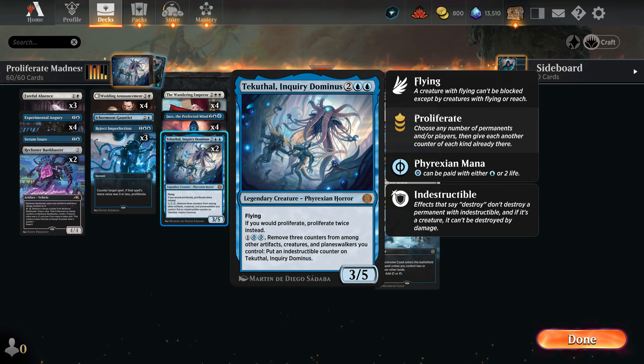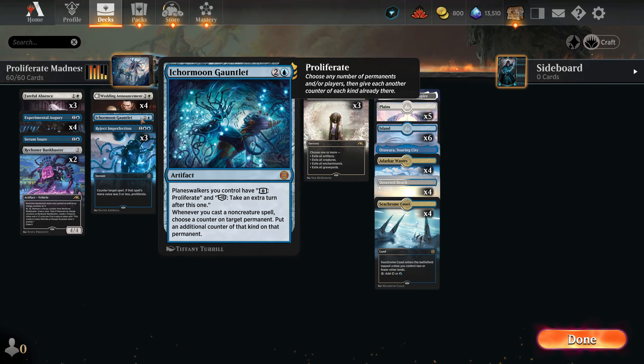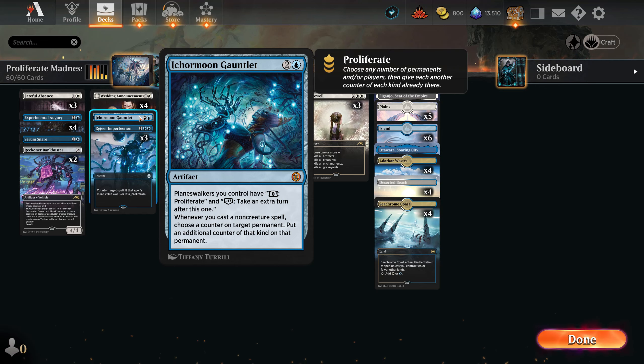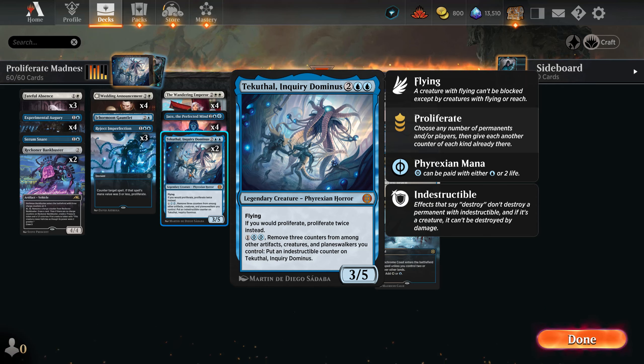We don't have huge amounts of proliferate — it's just this and the counterspell together with Ichor Moon Gauntlet, so just a little bit of flavor. When you can start going with double proliferate, thanks to this creature doing it twice, you can make it work. However, this is a weird deck, so before you craft anything just watch the full intro. We did D-rank with this one, I'll be straight about that.